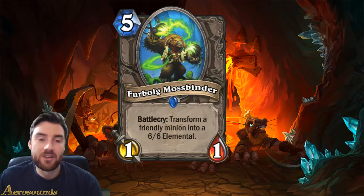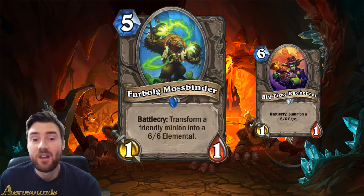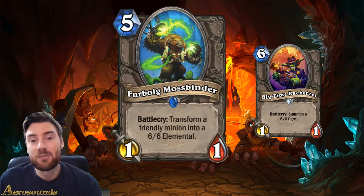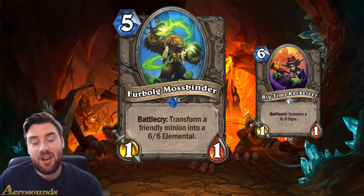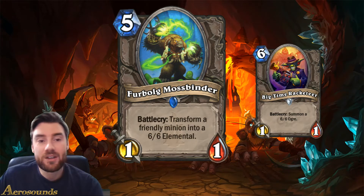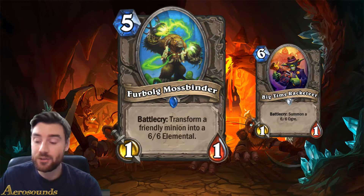We have seen a card similar to this in the game already - this is the Big Time Racketeer. It's a 6-mana 1/1 card that summons a 6/6 Ogre as its battlecry, so it costs one more mana. The downside to the Mossbinder is you do need to have a minion on the board, but the upside is it costs one mana less and it transfers it into an elemental. In elemental decks that would work quite well, particularly if you've got Frost-Lich Jaina out already - that gives you an elemental with Lifesteal. The problem is it's not an elemental itself, so if you play this you do ruin your elemental chain.